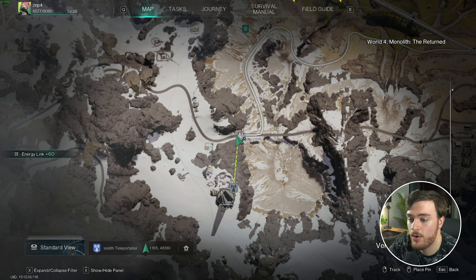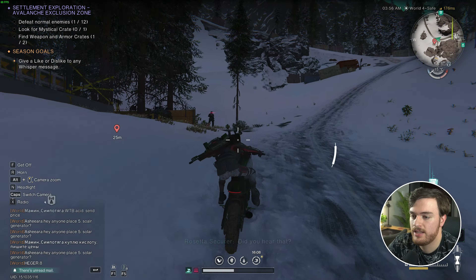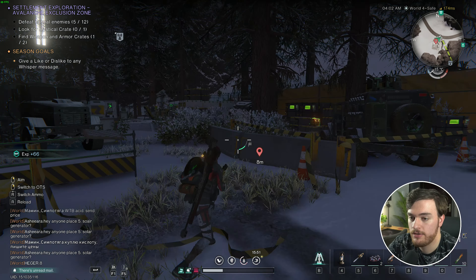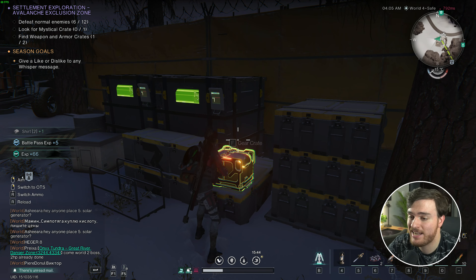Then we'll be heading west along the road to this area here. So, back up the road, you'll see just up here that we have a couple more enemies to get rid of, and inside of this little spot here to the right, you can already see another gear crate just sitting around. So, just to the right, over here, we have another gear crate. Inside of it, we get these items.